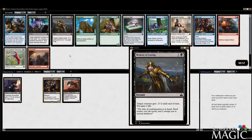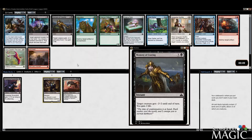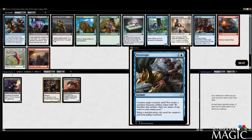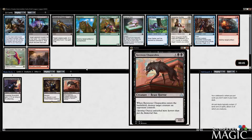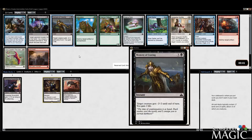So now we can take Moment of Craving — good removal, built-in life gain, which is very, very important for this format if it continues to be as aggressive as I feel it is. We'll take the Moment of Craving and continue down the black path.